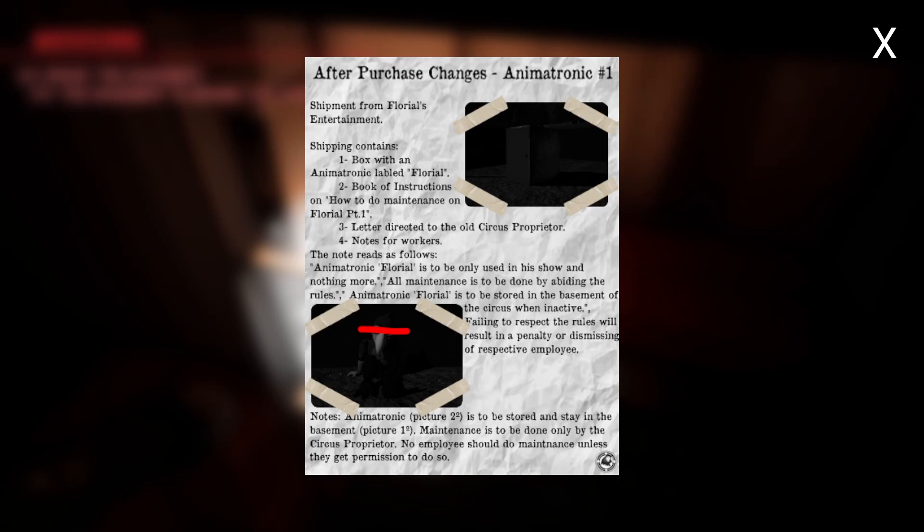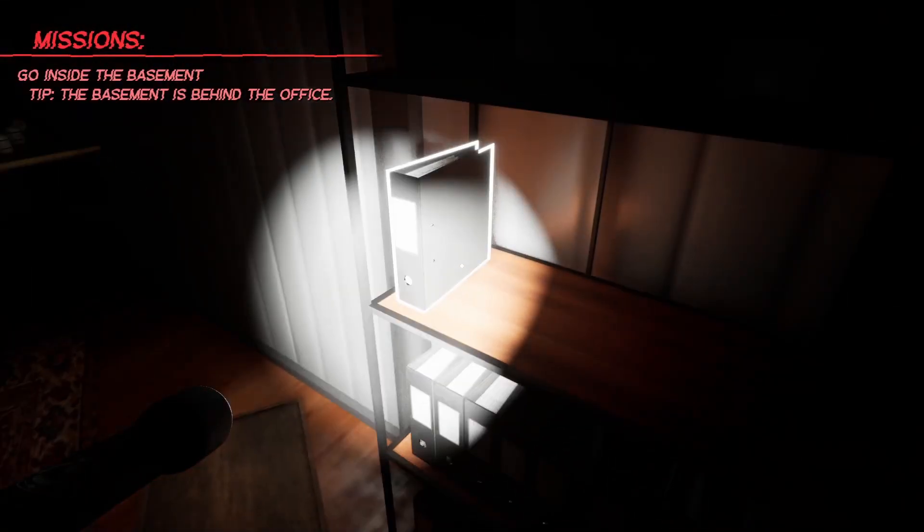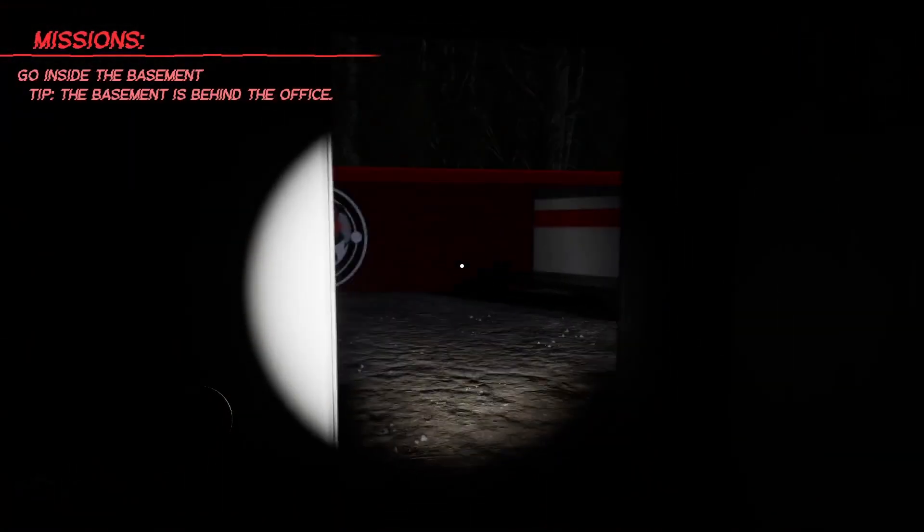After-purchase changes — Animatronic 1 shipment from Florals Entertainment: box with an animatronic labeled Floral, books of instructions for maintenance. Letter to the circus proprietor — notes for workers: Animatronic Floral is to be used only in the show. All maintenance must follow the rules. Floral is to be stored in the basement when inactive. Failing to respect rules results in penalty or dismissal. Also: Animatronic 2 is to be stored and stay in the basement — maintenance only by the proprietor. Take all notes. Now — go to the basement; it's behind the office.